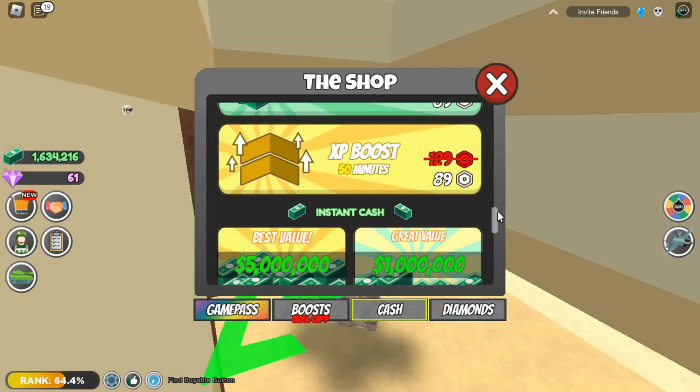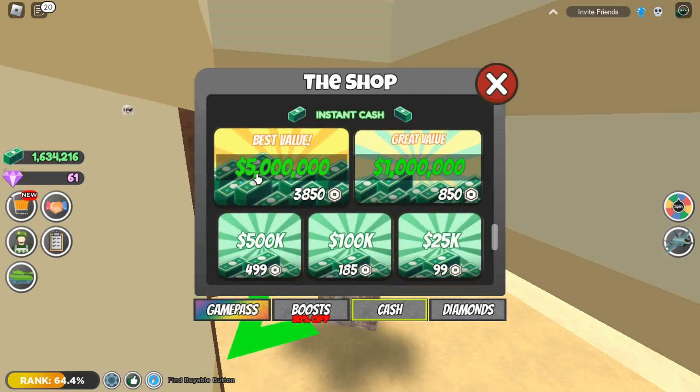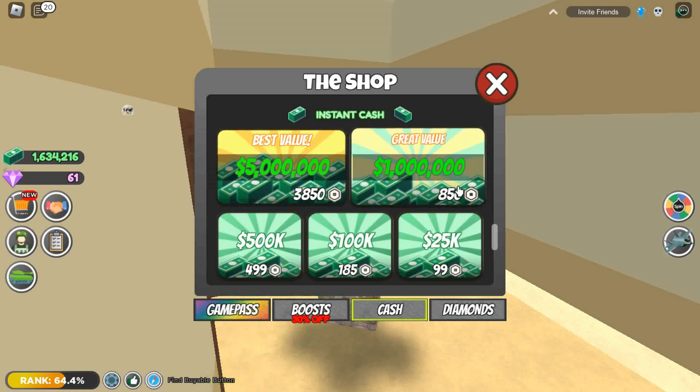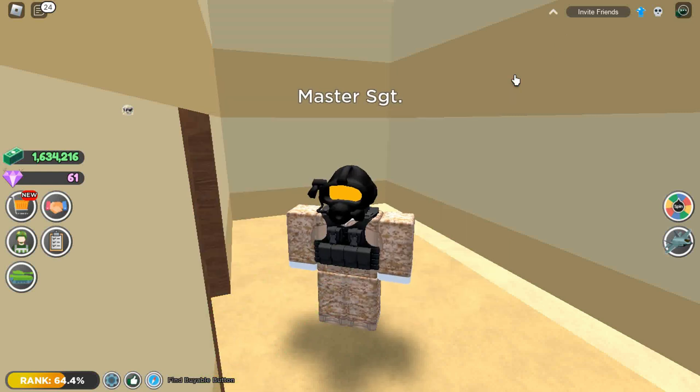Instant Cash is another game pass — when you buy it, you receive money directly in the game. There are also Diamonds: if you buy them, you get 100 diamonds.